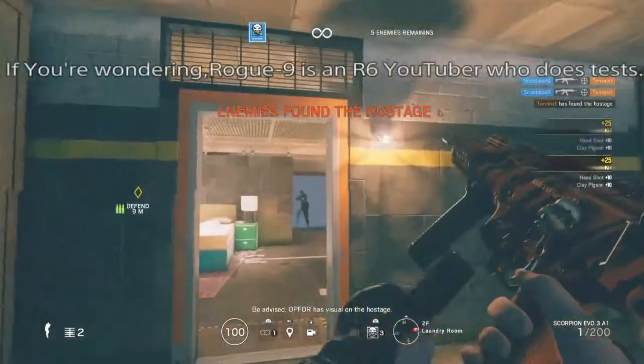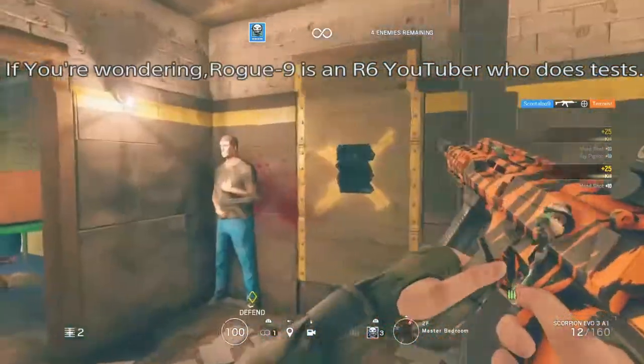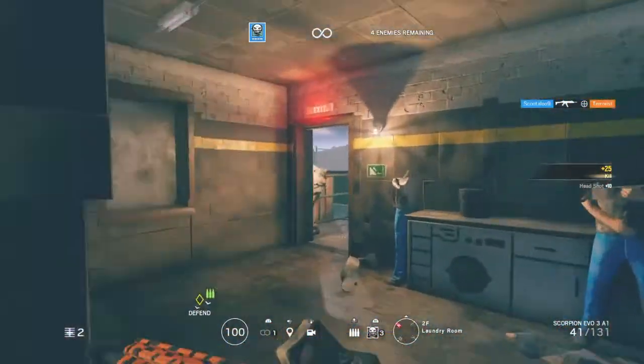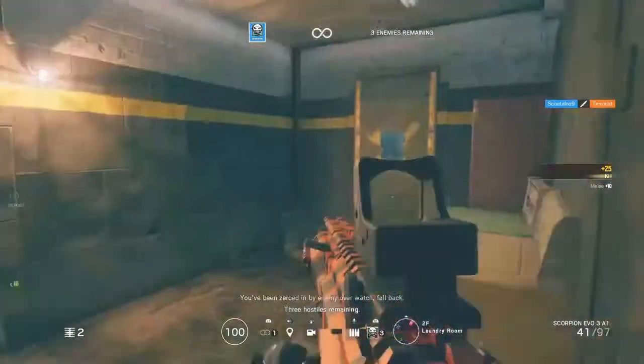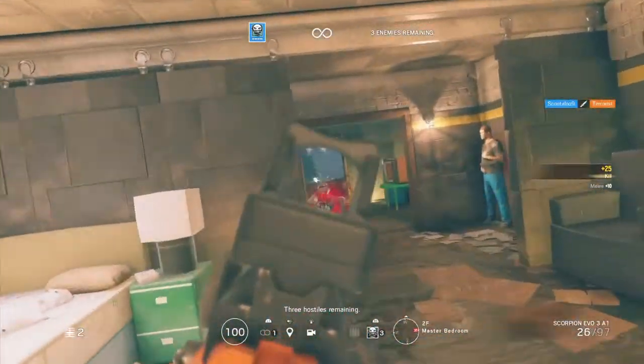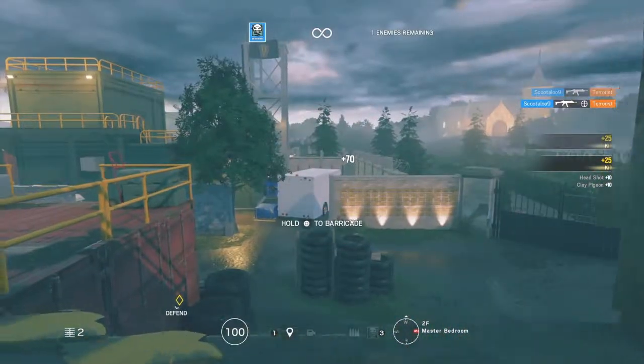If you're Rogue-9, that is. That guy just tested the Ela Scorpion's recoil with literally no attachments. He's trying to call it a fact that it's just going to be like that — one of the hardest to control recoils. And it clearly isn't, because he was using no attachments.